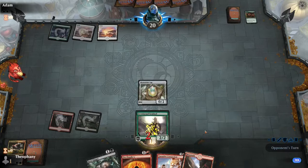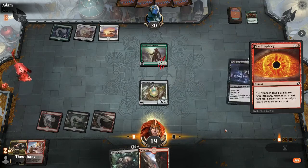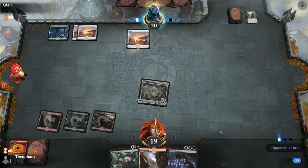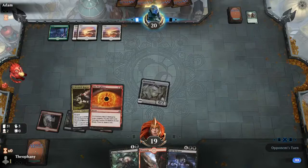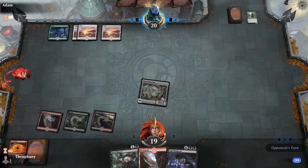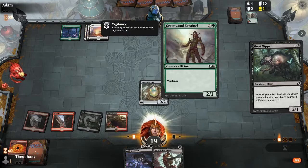No blocks, take two. We're going to ditch that — not what we needed. Hope he doesn't have haste. This isn't going well; I wasn't expecting him to die as quickly as he did, but I should have — he's not a bad drafter. Let's go ahead and rock some Boot Nipper. I actually don't know a whole lot of the cards in the 2020 set. We're going to give him deathtouch.